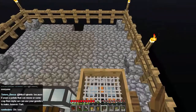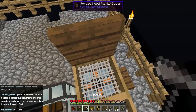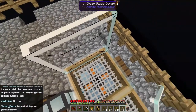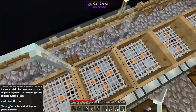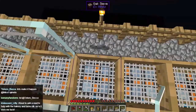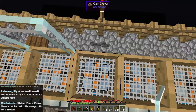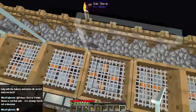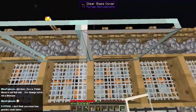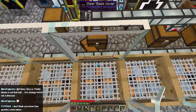Then I want to use this clear glass to create a barrier around the whole thing — so we put glass around here like this. These are clear glass panels by the way, which I really like the look of. We'll do the same over here like this.